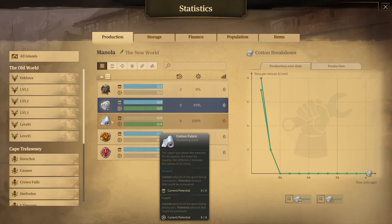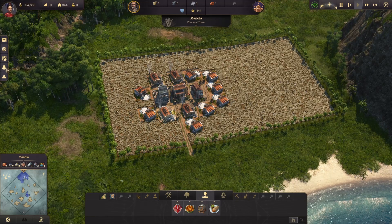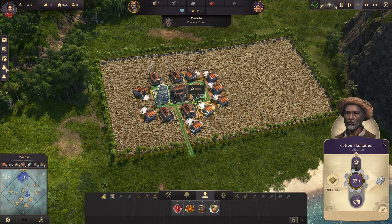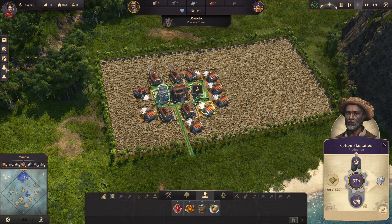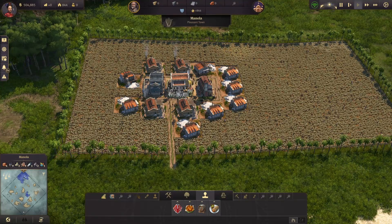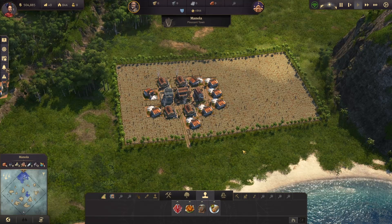With this you will be producing 8 cotton fabric per minute with the perfect ratio for the cotton. This is basically 4 cotton mills and 8 cotton plantations — it's a one-minute production for the cotton plantation, so 144 modules if you don't have items or tractors. It will be quite big. In the middle we have the fire station, police station, and warehouse that you'll probably have to upgrade.